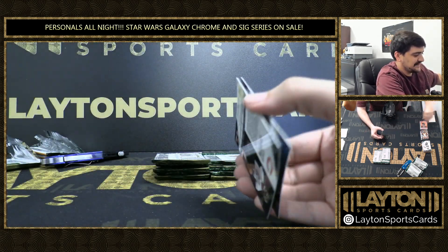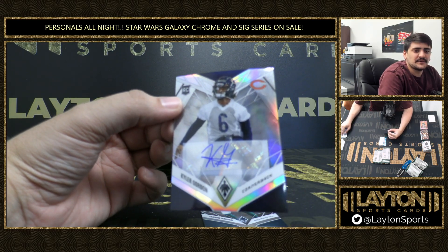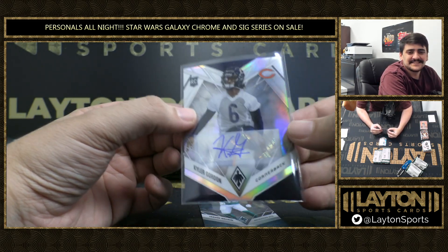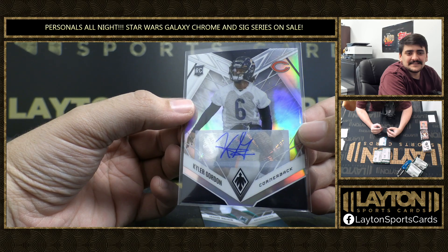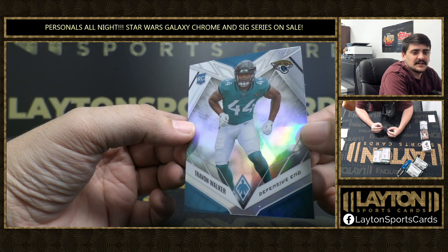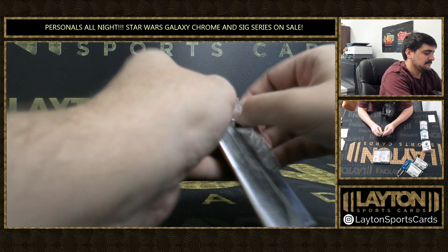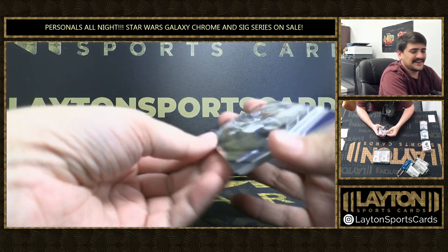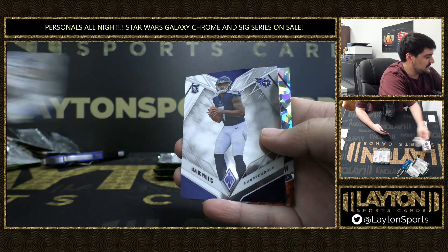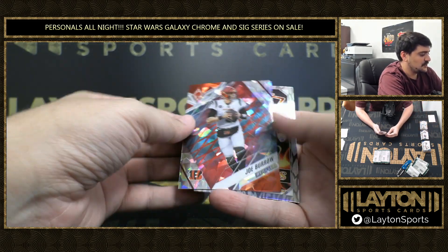This is a weird pack here. We have our second auto — it's going to be Rookie Silver Auto of Kyler Gordon. That was a weird pack, two cards and a filler. That's not usually how they fill these. Kyler Gordon, corner for the Bears, on the second auto. And Silver Rookie of Trayvon Walker — first pick in the draft.